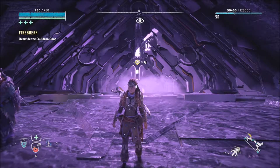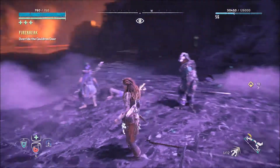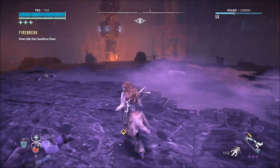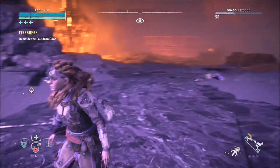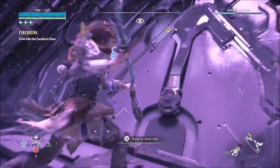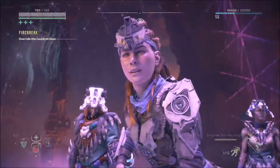Hi everybody and welcome back to another episode of Horizon Zero Dawn. We're playing the Frozen Wilds DLC. As you can see we're here making our assault on Thunderdome Mountain. We just defeated a freaking Daemonic Thunderjaw over there. What an asshole he was. Now let's crack open this cauldron and see what's inside. The Daemon can't stop us now - well, he probably could, he could just throw more machines at us, but still.